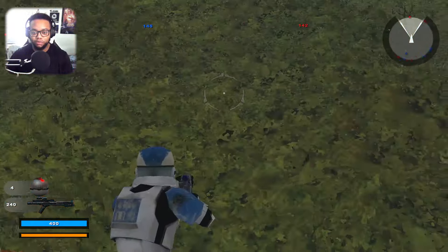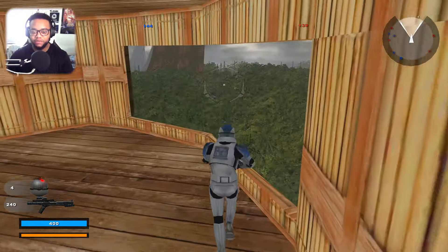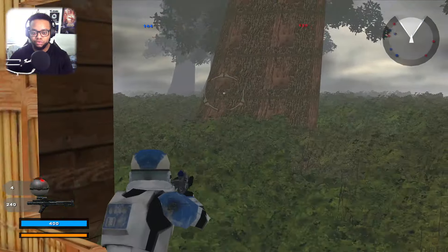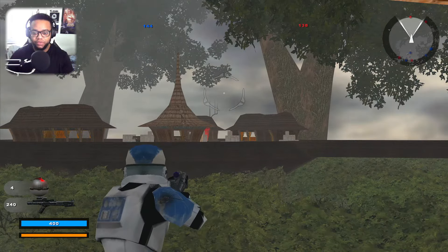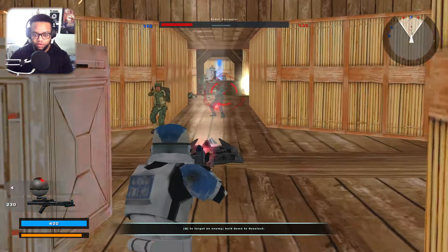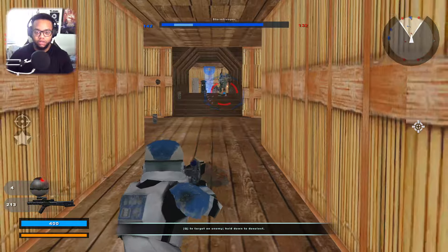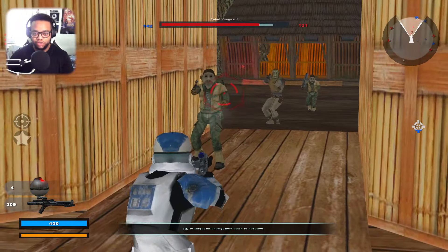Look at all these trees — I'm pretty sure if I fall I just die. These are the treetops, the top parts. There's a command post over there, we gotta go capture it. Let's go — we got rebels on our tail! Let's get these rebels out of here.